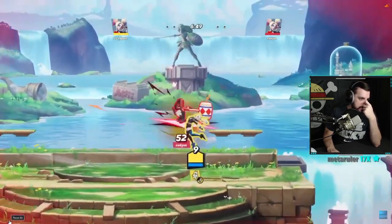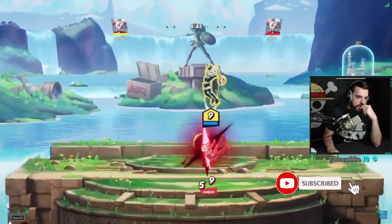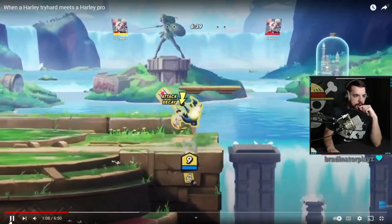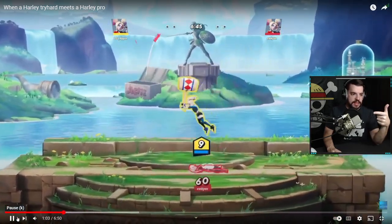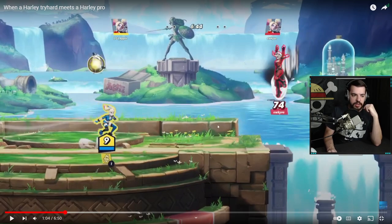Down air, down air, hammer — very good, very good neutral play right now. Gotta call out the backswing. With that bat plushie, it didn't really give you a whole lot of use because you just kind of threw it up rather than at them. You threw it up there and there's no way that's going to give you any coverage when they're coming back to the stage right here.